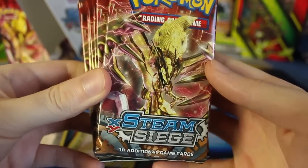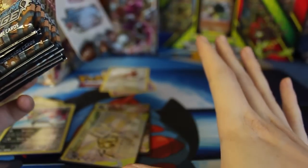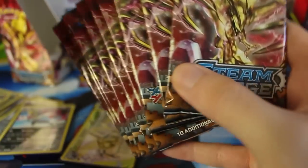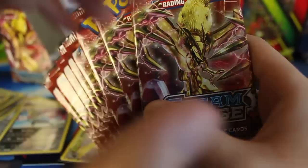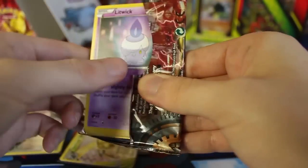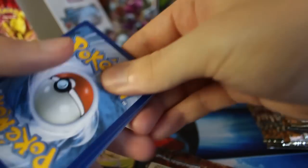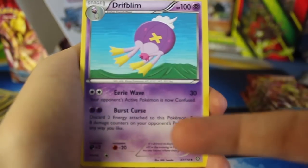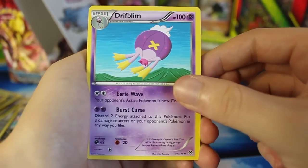Hey everyone and welcome to the finale of my second, and actually probably last, Steam Siege Booster Box opening. We've got the Evil Tall Packs. In the first Booster Box the Evil Tall Packs were ridiculous — I don't think they'll be as crazy this time since we've already gotten some good stuff, but there is still some stuff to find. We're looking for a non-holographic rare, specifically that Jumpluff, and any EXs I don't have yet. Maybe even find a fourth break — I didn't think you could get three, but we got three. Let's get started.